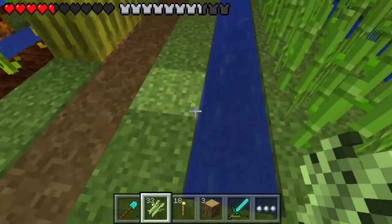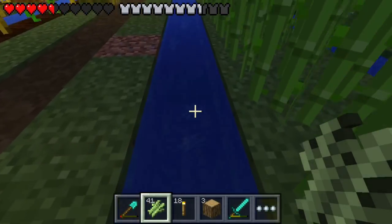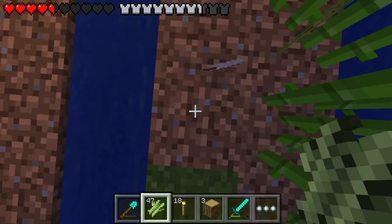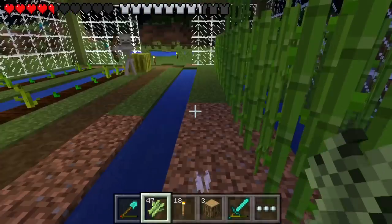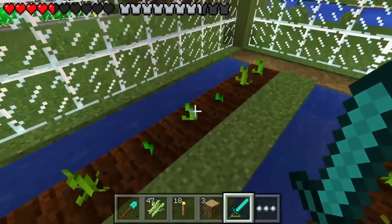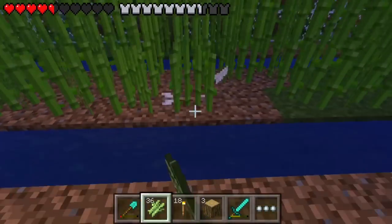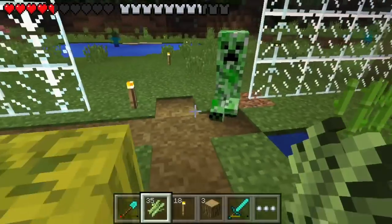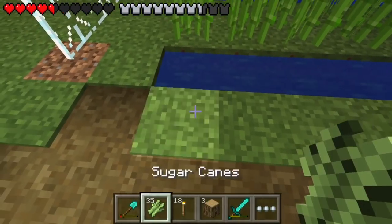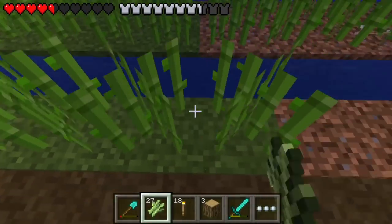I really hate mobs in general on Pocket Edition — they're just stupid and annoying. I was going to finish this up real quick. Why can't I place it? Was it because I was standing on it? Most likely. I just want to do my let's play, man — chill out. Actually, I'm the one who needs to chill out. Let's just get this finished. No creepers! I actually need to put doors on these places.